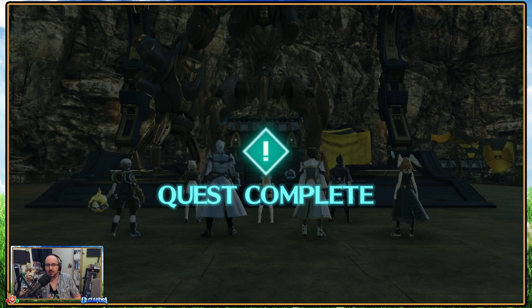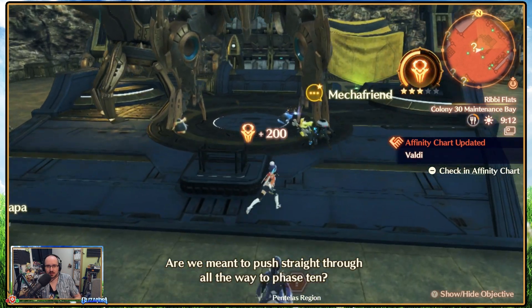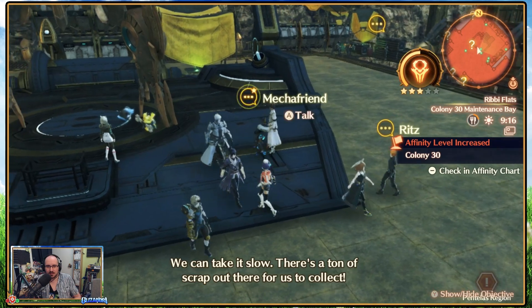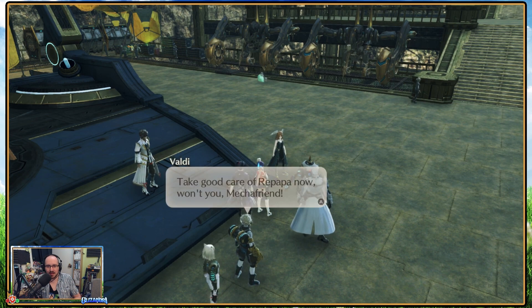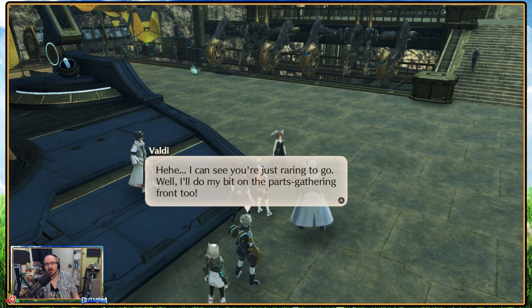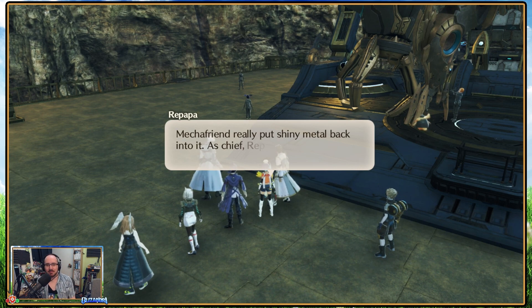That's actually that quest complete — we did Big Friendly Friend. Yeah, Mecha Friend! Take good care of Repapa, won't you, Mecha Friend? So what parts do I need now? My friend really put shiny metal back into it. As chief, Repapa must set an example — cannot afford to be left in the dust. Doric is currently proceeding on track for phase 3.